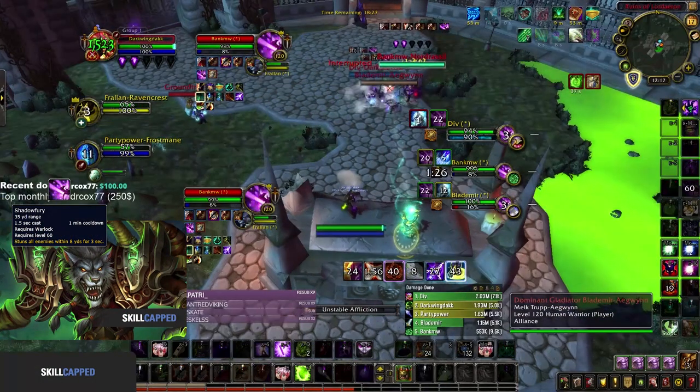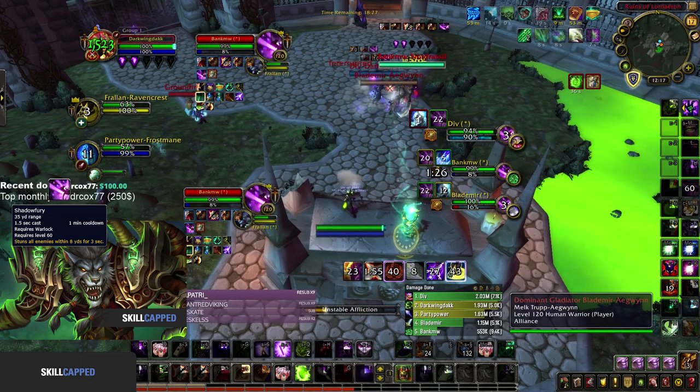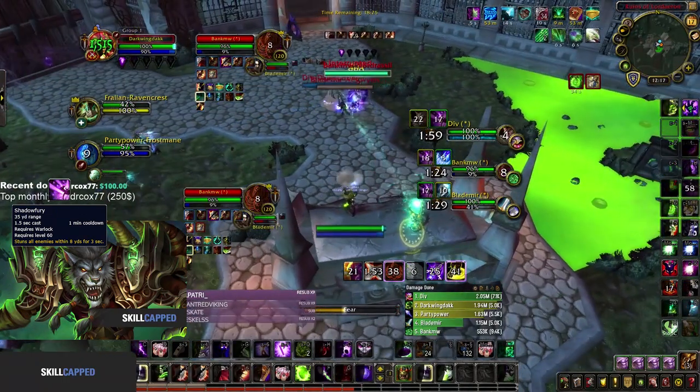Shadow fury is simply an AoE stun that can be used either as a defensive peel for your team, or as a way to secure casts such as fear or damaging abilities.